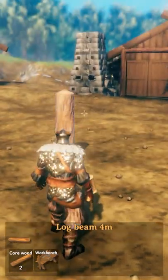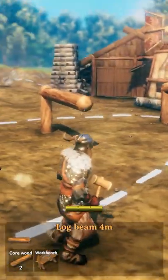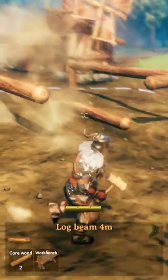So let's start by laying down this log pole. Then let's add two log beams and let's try to add a third log beam. This does not work.